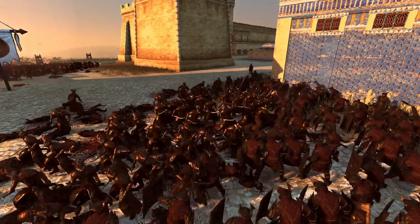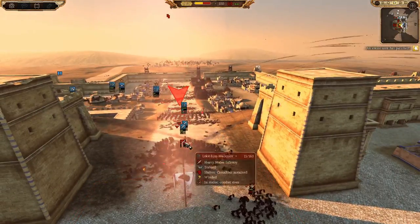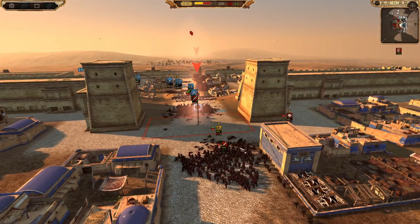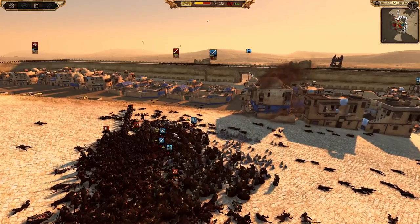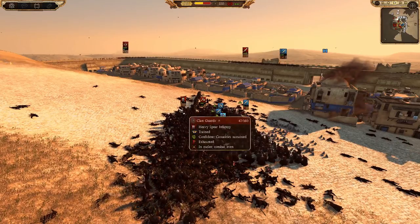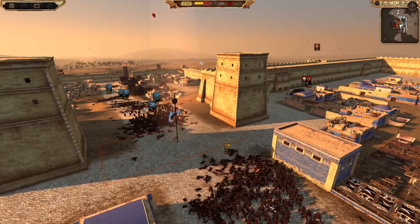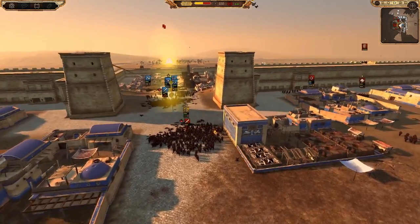I was saying get more units round, then we can surround this general here and support my general as well. The Warlords are doing well, the Clan Guards are doing well - they've got two really elite units there in fairness. But over here there's just not enough of them. Where they're holding, we can flank round, get these archers, get up here, and then flank round these swords. They're now losing - so that's excellent.